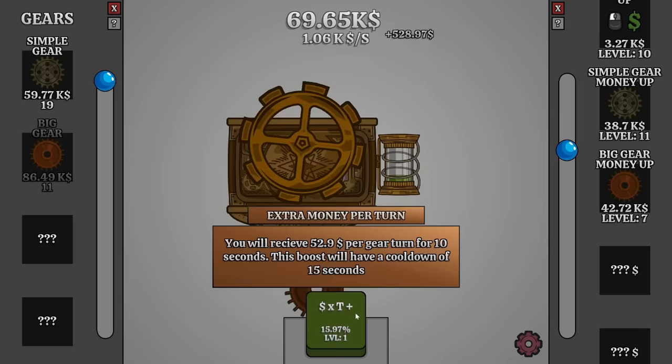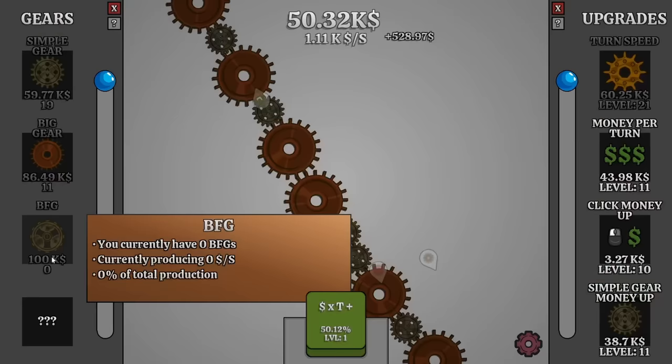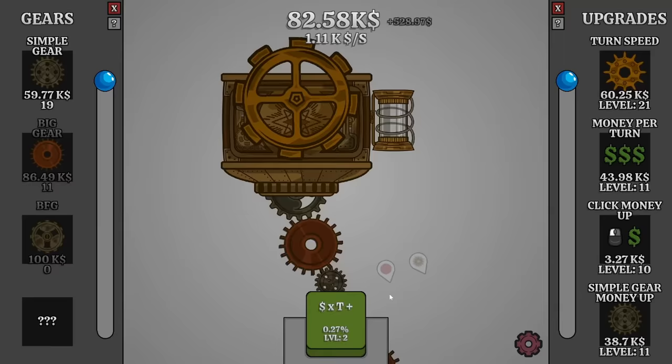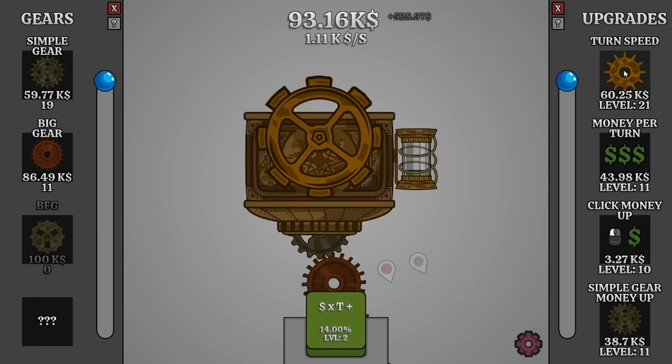I can't wait to see that. I bet it fills up faster if we increase the turn speed as well. And now I can just unlock the BFG — that of course stands for big hecking gear — which costs a hundred thousand monies. And then it's going to take just as long to build down to this machine. But now this bonus is level two, so now we'd be getting 200 extra per gear turn. Let's just increase the turn speed some more. I want to see this get to level three and then I'll activate it.